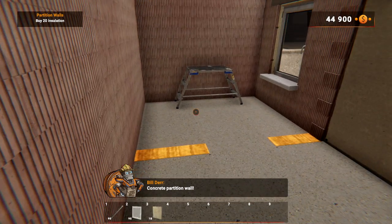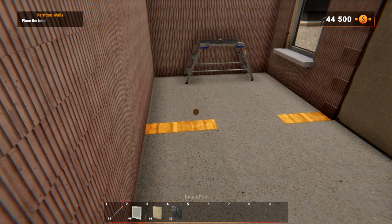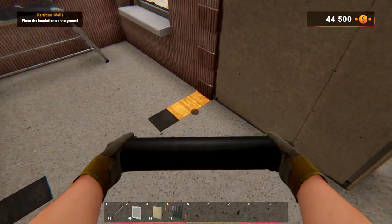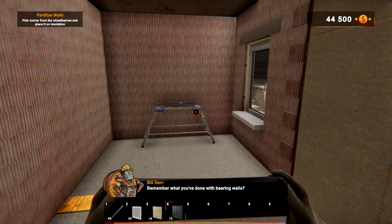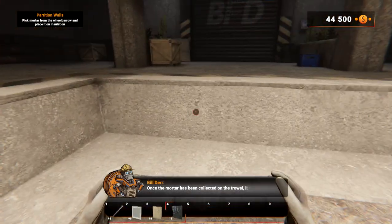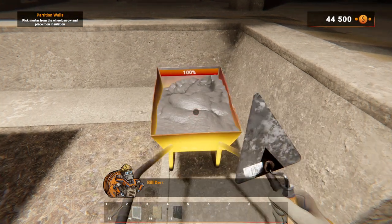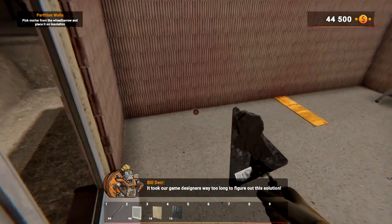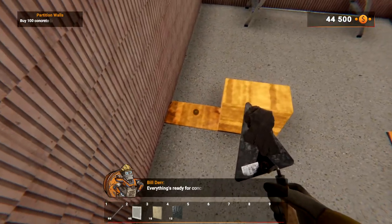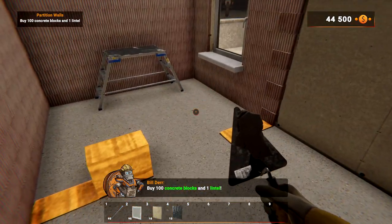Every wall needs to be insulated — rock wool is often used. Buy 20 rock wools in the shop. To lay the plasterboard on the other side of the wall you must first lay insulation between them — select it from inventory and insert it in the missing places. Attach one more plasterboard on the other side. There's also a second type of partition wall: concrete partition walls. First you need to lay a damp proof course — buy 20 insulation and place it on the ground. You'll need mortar from the wheelbarrow, same as with bearing walls. Buy 100 concrete blocks and one lintel — don't forget the lintel over the door.